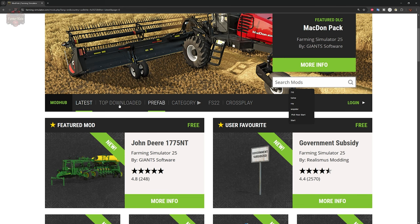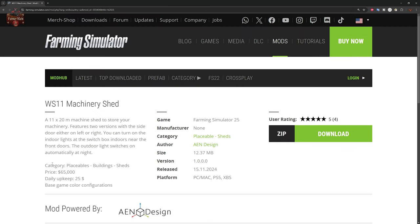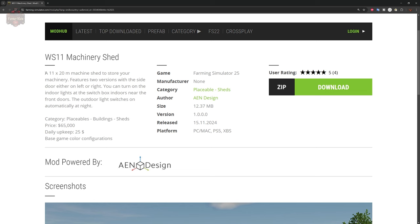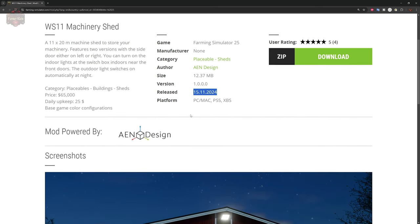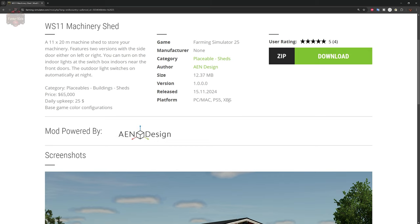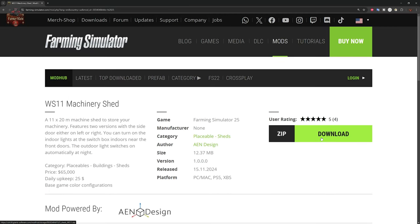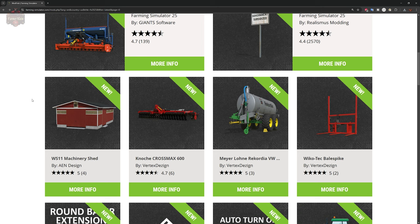Remember — don't use search on the web mod hub; it's terrible. Let's click on the Machinery Shed mod. We have the mod name, description, which game it's for, the category, mod author, size, version, release/update date, and most importantly the platform: PC, PlayStation 5, and Xbox Series X/S. We have a scrolling list of screenshots and can click 'Download.' To rate it, you'll need to go back to the in-game mod hub.